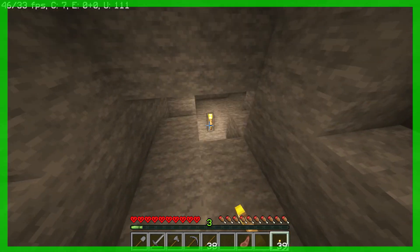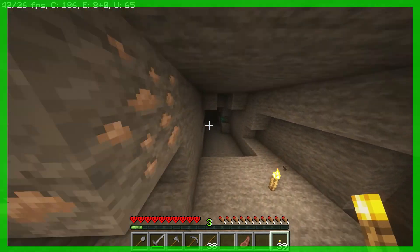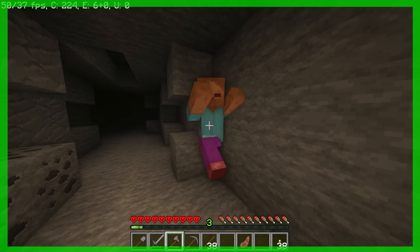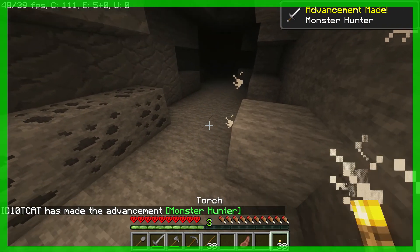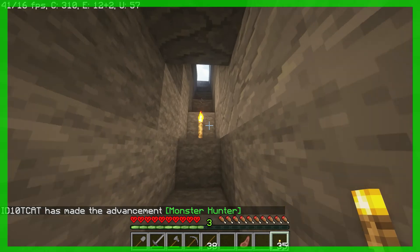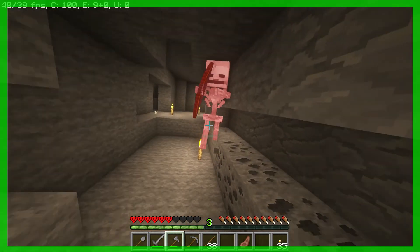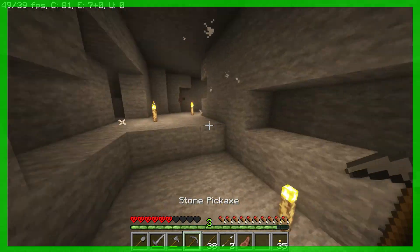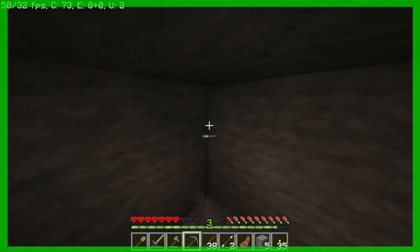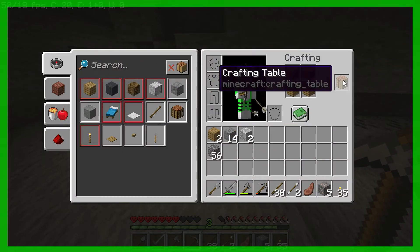There's stuff over there — I don't know what it is but I saw iron, which means we need to mine it. We need to eliminate this guy. Come on, there we go. We gotta bail, we gotta bail — we don't have any means of protection. That almost killed me, but we need this iron super bad. There we go — we have five iron, which should be enough for some sort of armor.